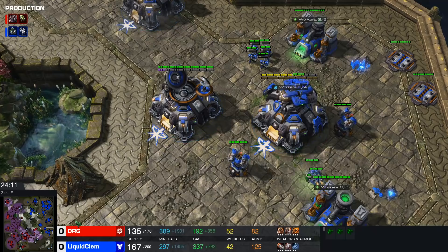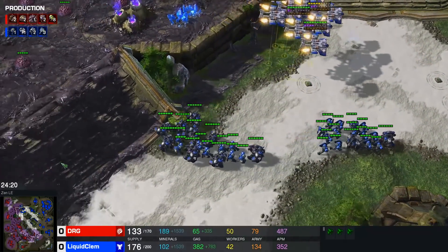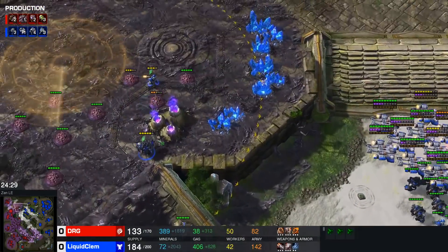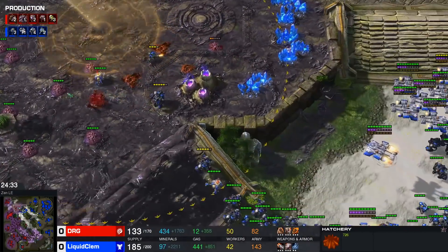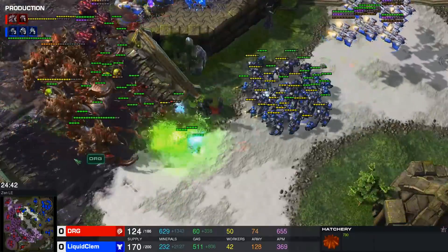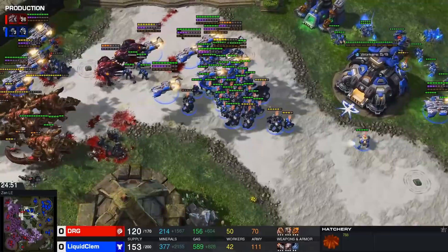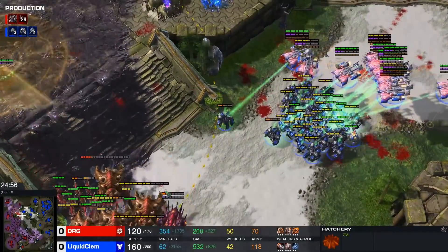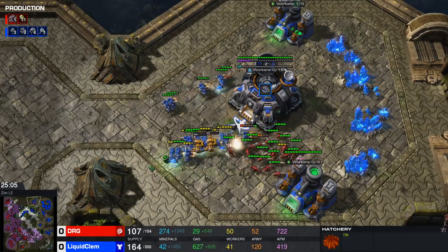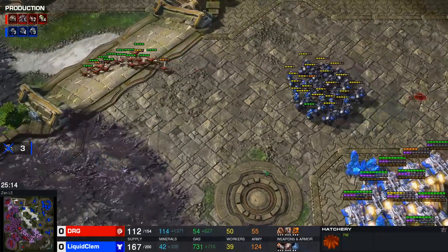I'd love to see a drop or a runby into that top base — it's still mining with a lot of workers. Completely giving up on the bottom side for now and just focusing on the top. There's a lot of creep; I wouldn't mind trying to control the bottom and just snipe that low-health base. But I think Clem has different plans — he realizes he has a big army advantage as long as he clears the creep ahead of time. Being forced off creep now. All the banelings have gone down. If mines aren't there, if there's no real backup, you see immediately the weakness of this army.